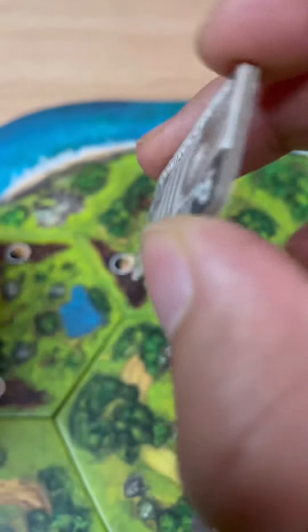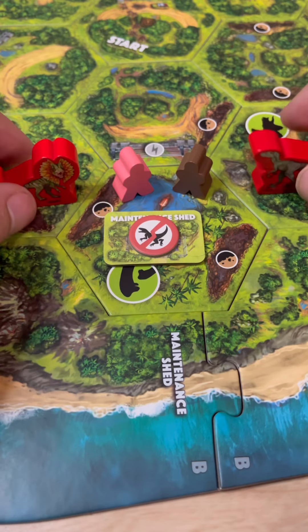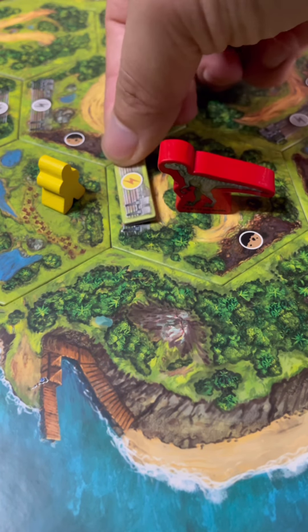Whenever the stations get powered up, it'll change the map and help your team. Some of them will create safe zones where the dinosaurs can't enter, while another can turn on electrical fences to cut off the dinosaurs.